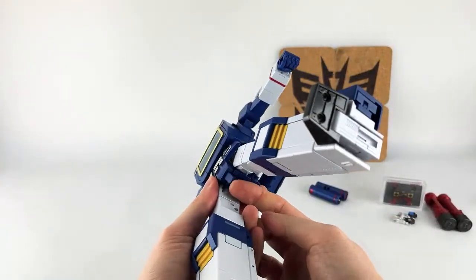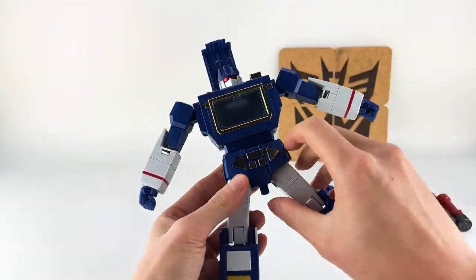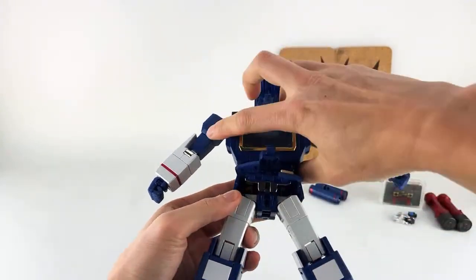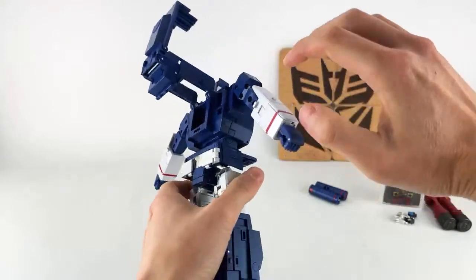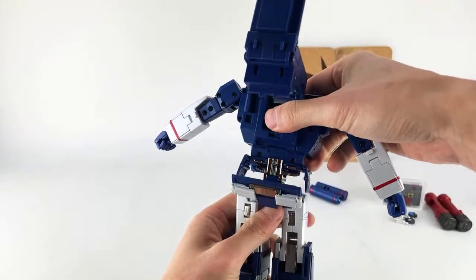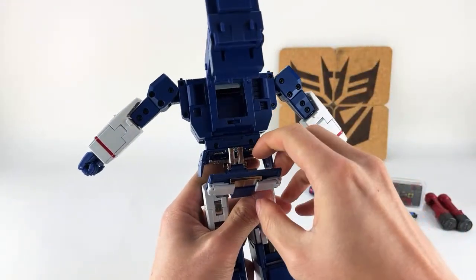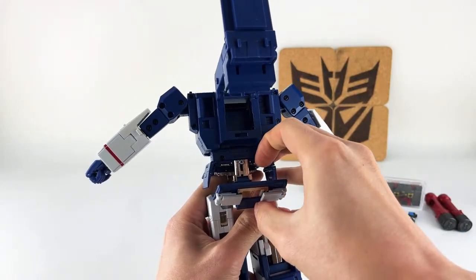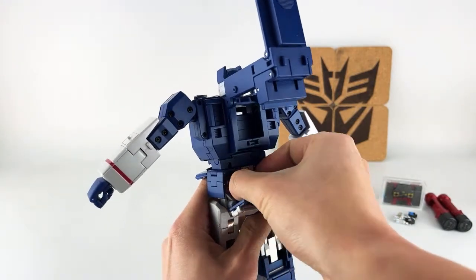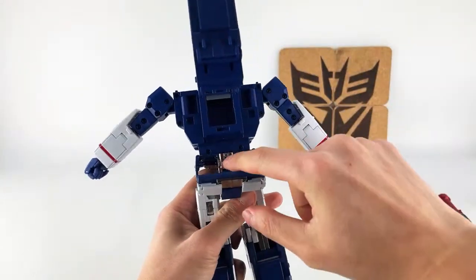Come up underneath his crotch. He has a little tab that kind of hangs down — you want to lift this up. You'll see that there's actually a sliding joint — you want to lift it all the way up. This guy does have a decent amount of die cast. You want to pull these panels down on either side and tab that in. This will secure the waist so there's no side-to-side wobble.